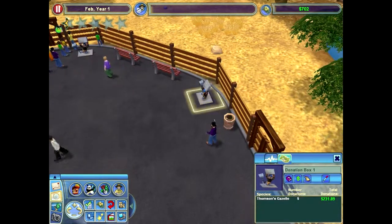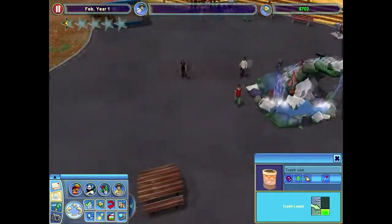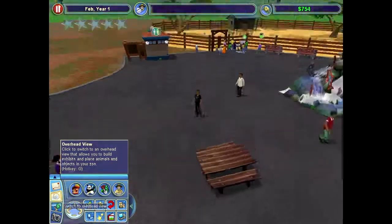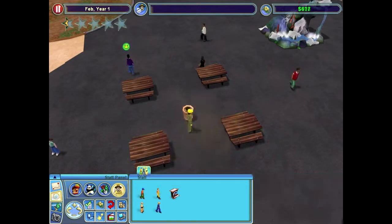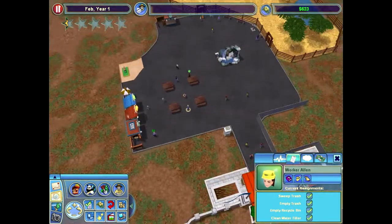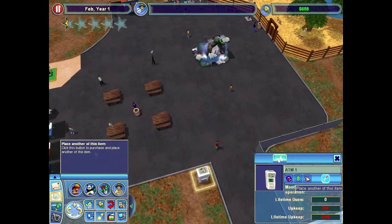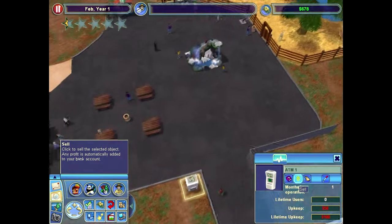Wow, $581 — these donation boxes are like my prime source of income right now. Is this filled again? I could probably empty that. Let's throw in a maintenance worker. My ATM is doing absolutely nothing. Should I just sell this? I don't know if it's worth it. How do you make your zoo fame go up? I forgot about this map. Gotta go flatten that — maybe that's what we'll do: land flattening.